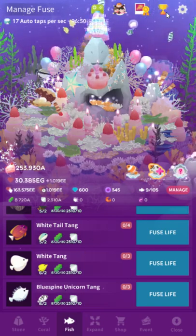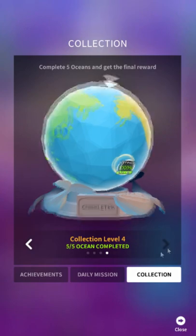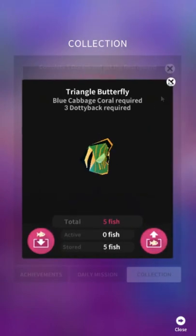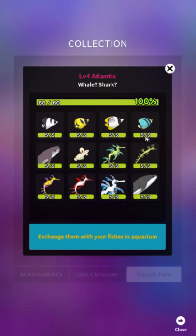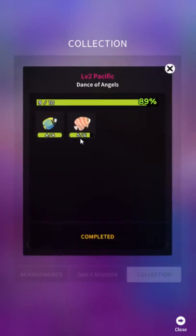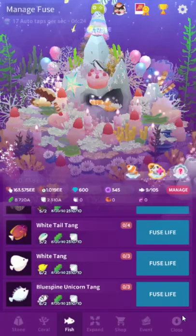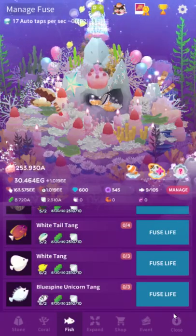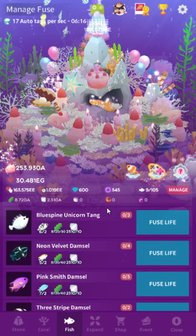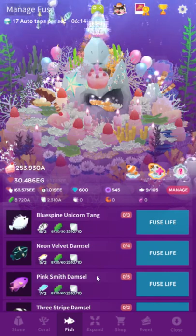Fusion fish do interact with the collection menu, so you might not want to fuse a fish that you still need. Complete the collection first, then you can fuse freely. Fusing keeps your progression going faster, so never be reluctant to fuse unless you need a fish immediately. Also: since fusion always requires two fish, that just prevents you from using your very last fish.